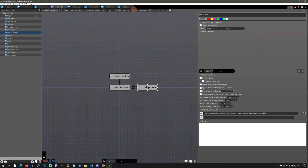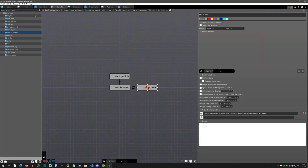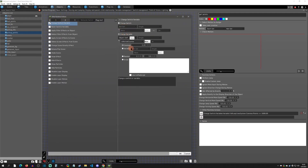What we're going to do is create a variable called 'collected counter' — this tracks how many times we have collected these points. Then we go to the action, and every time we get this point we're going to add to that collection: object self, collected counter, plus one.